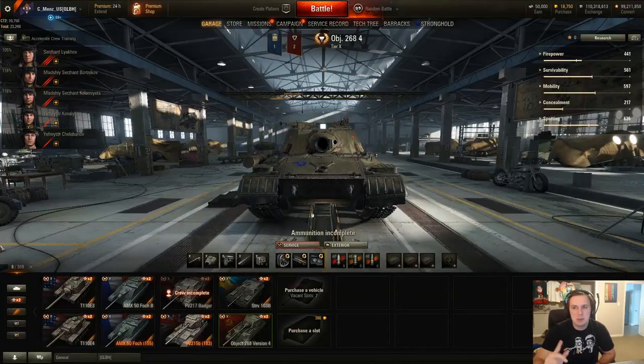Hello everyone, this is Benz here. I'm going to be breaking down the new tier 10 Russian tank destroyer, the Object 268 Version 4. This currently hasn't come out yet — it's on the 9.22 test server — but its armor stats appear to be finalized. It has a ton of armor on the front, and the sides are surprisingly pretty decent as well.